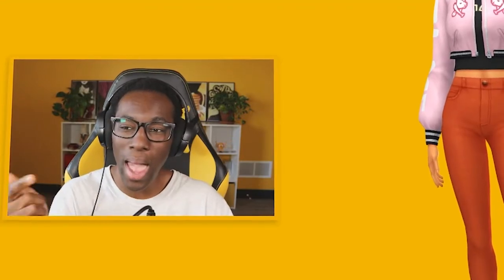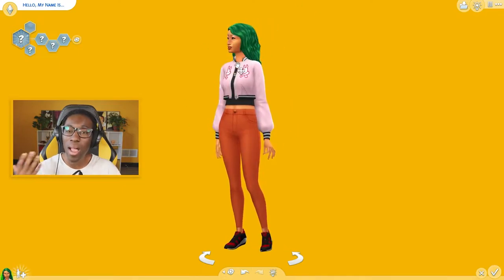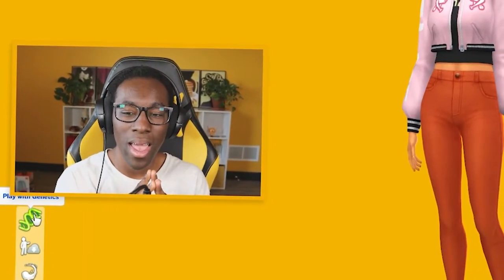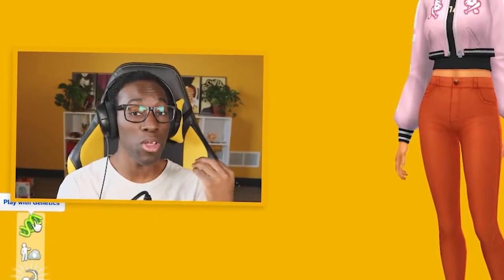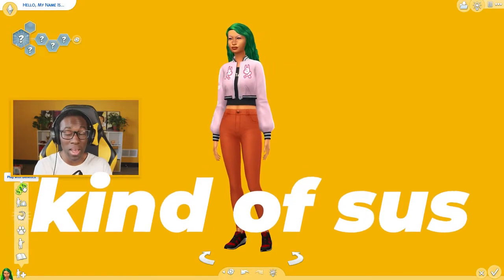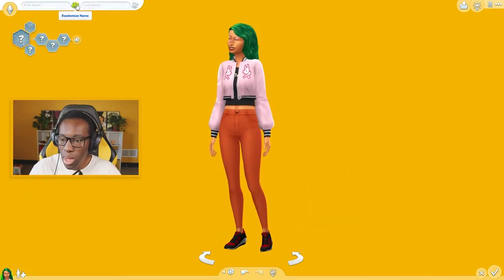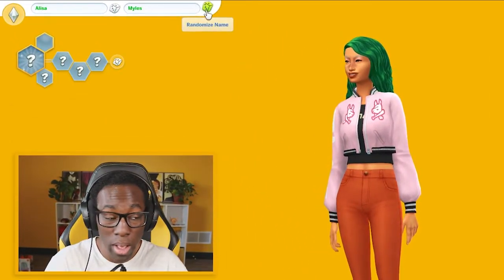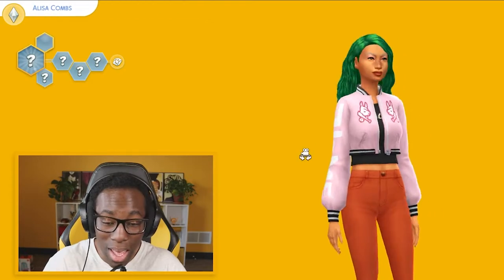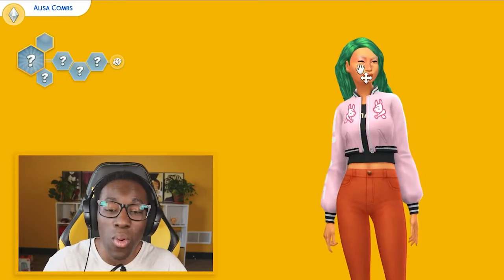This challenge is all about randomizing your sim from head to toe — hair, eyes, mouth, cheeks, the whole shebang. Once you have your randomized sim and your other sim, all you do is play with genetics, put the two together — mom, dad, whatever — and create a child to see what the results will be. It could be really good, really shocking, or just chaos. Let's start with her name: one, two, three — Alicia Coves. Welcome to the world, Alicia!